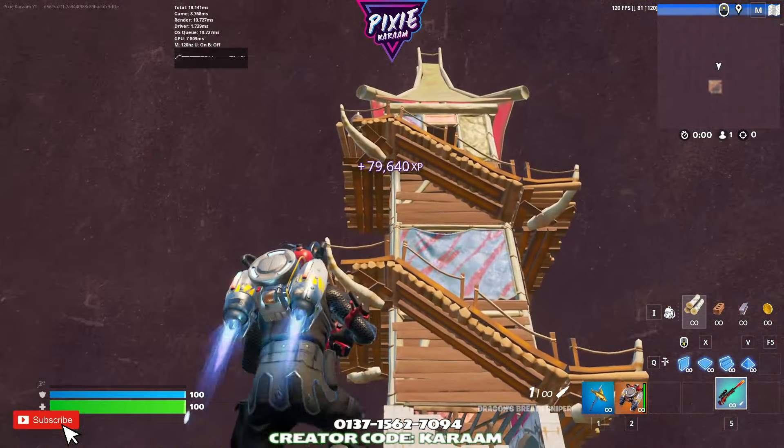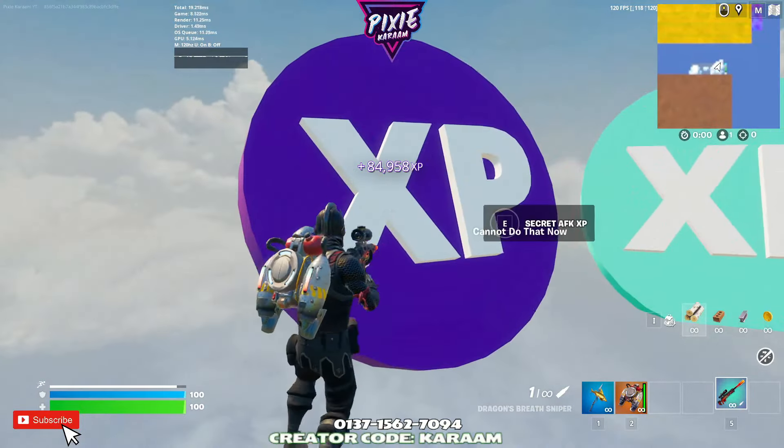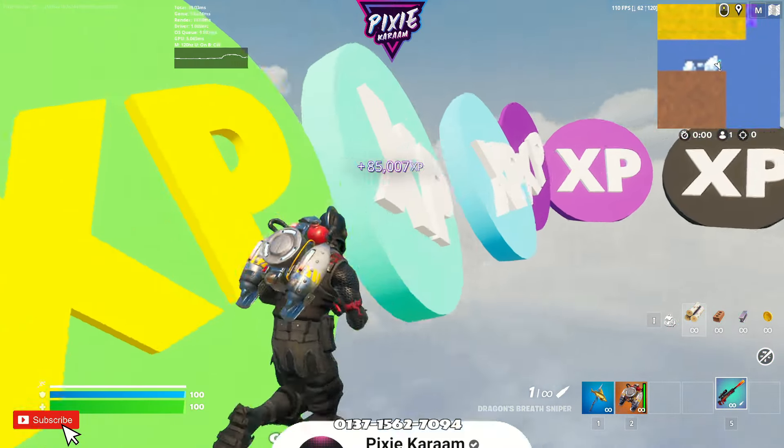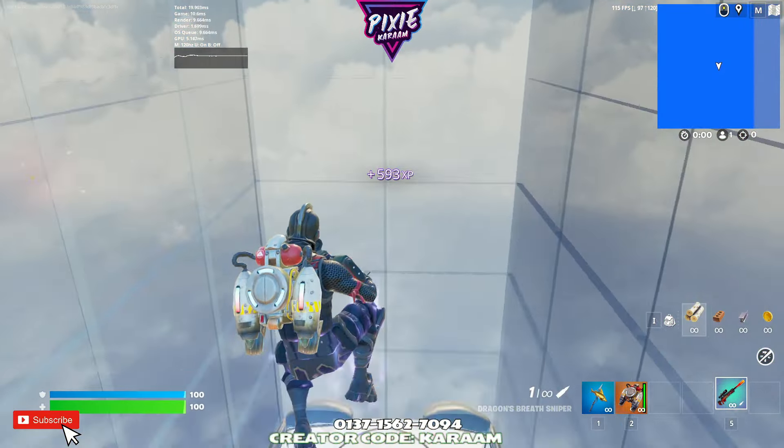Then run to this square here — a moat — and run to the back of the sign. Eliminate these two AIs, and then run to these little electric boxes. If this is helping you guys grind out the battle pass, make sure to subscribe — I post every day. We've got the Discord battle pass giveaway happening now.